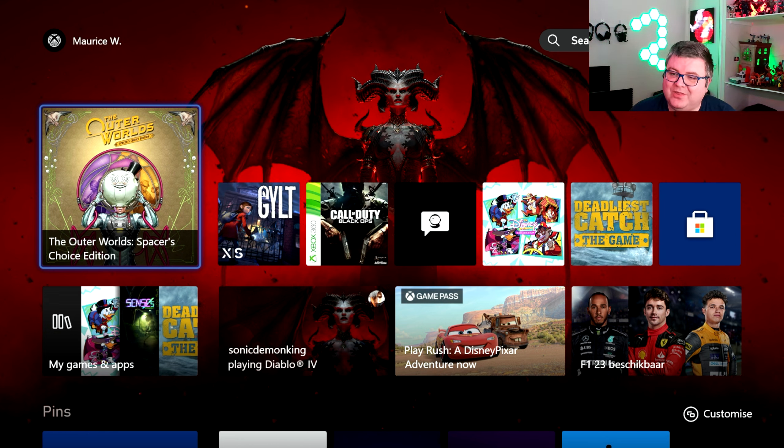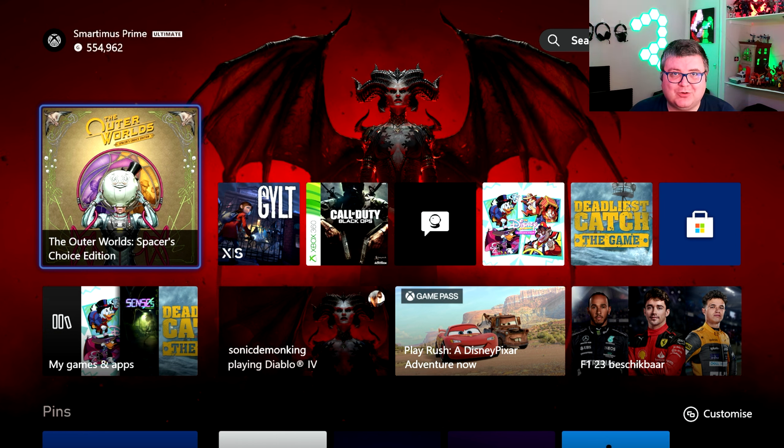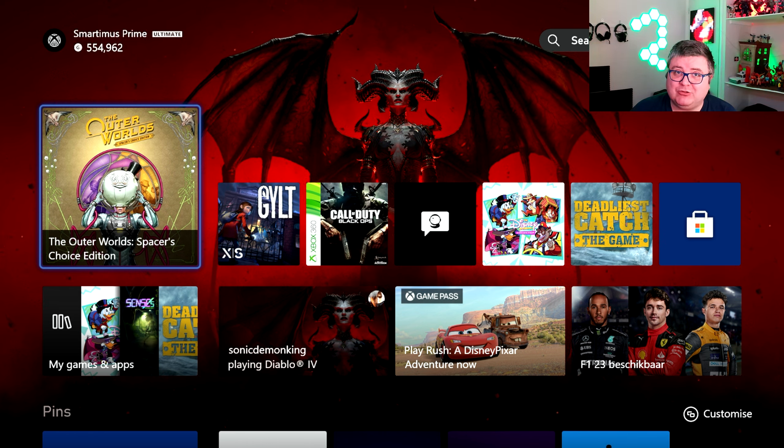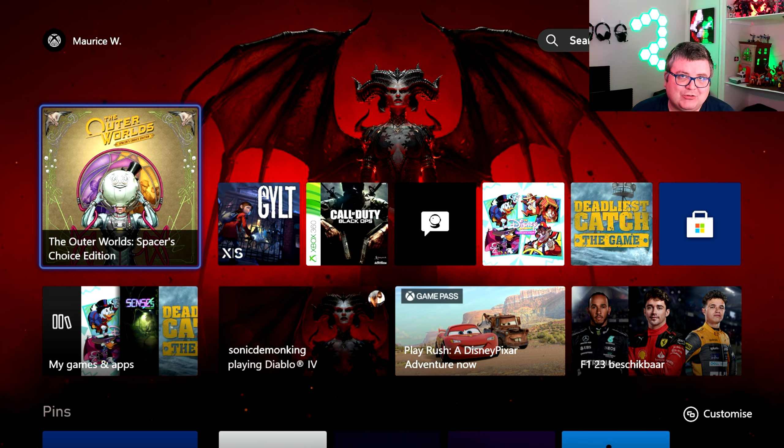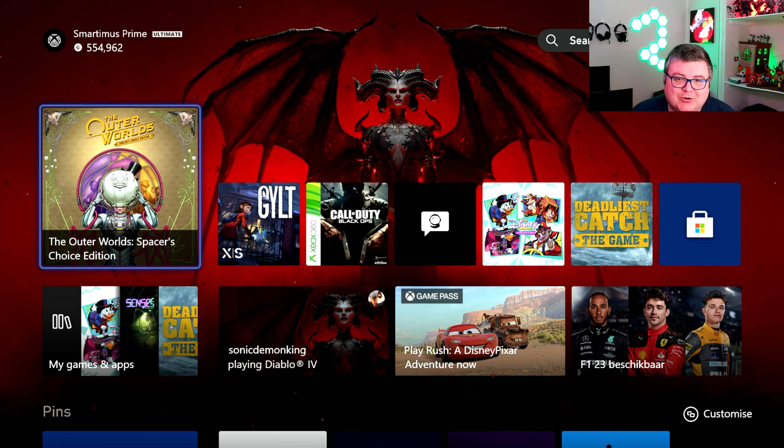Hey guys and girls, thank you for watching another episode of the Xbox Tester. My name is Maurice. Today we're getting a look at the Outer Worlds Spacer's Choice Edition running on Xbox Series S.